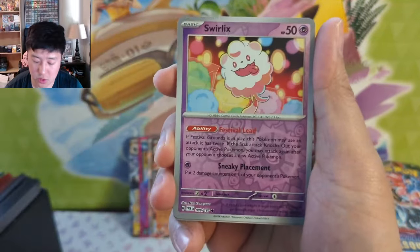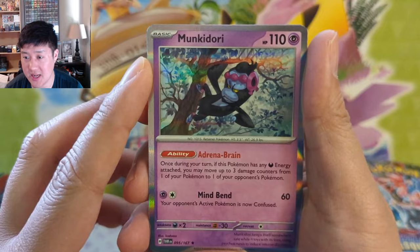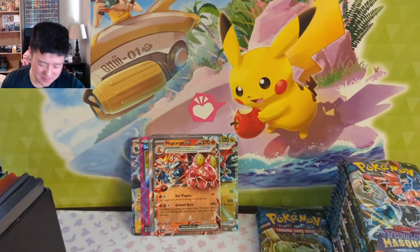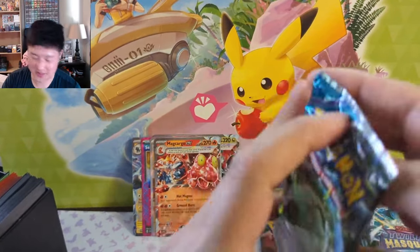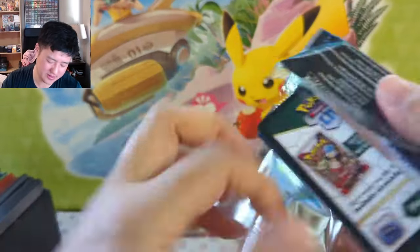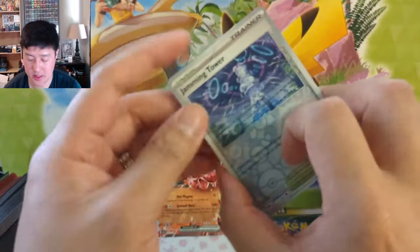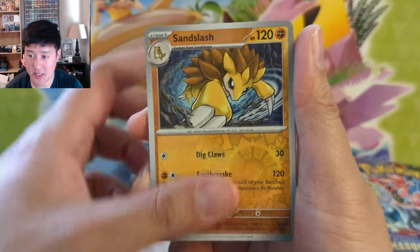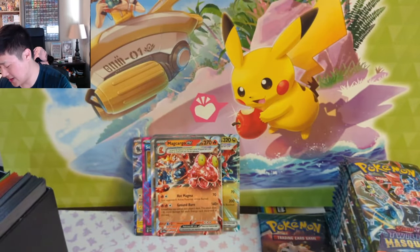We got a Pinsir, Swirlix, and another Munkidori. These names — I feel like Pokemon is becoming more and more just a set of puns. We got a Jamming Tower, Sandslash, and Heat Trainer.